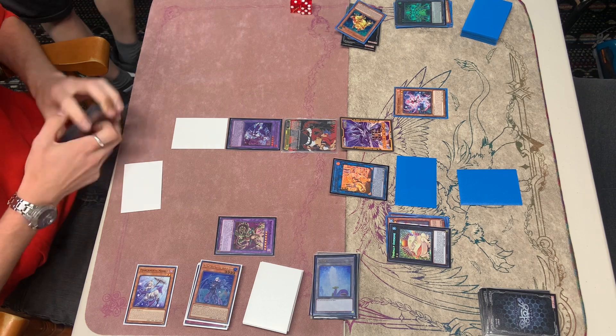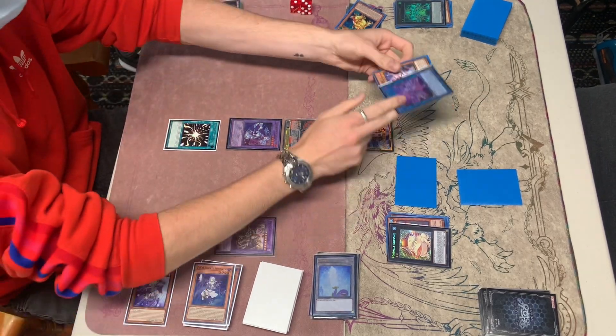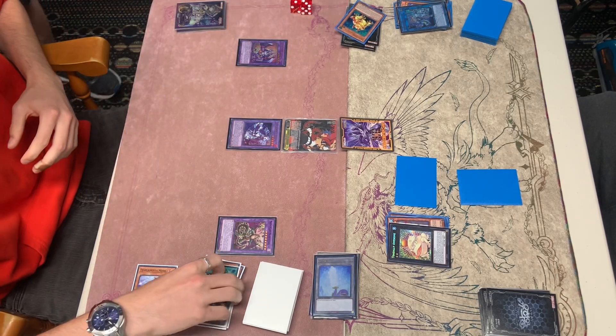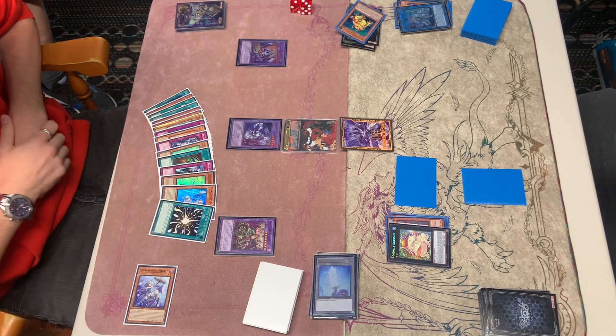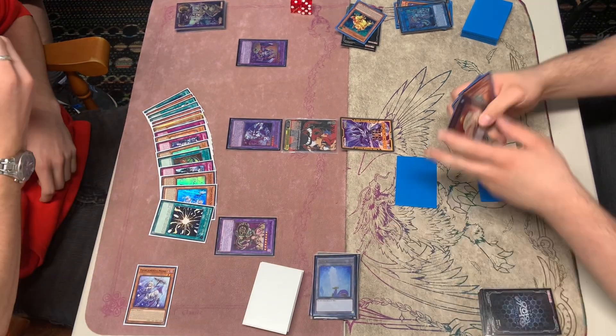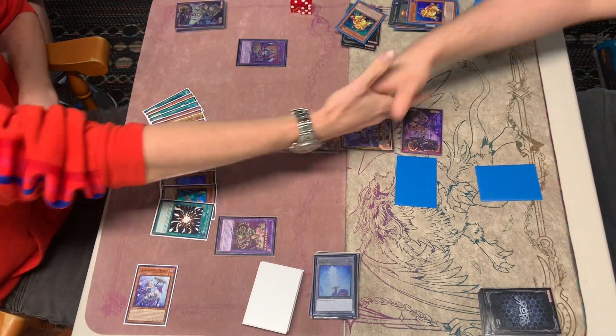He draws for turn. We're going to see him activate the Super Poly in the draw phase. Using the Shiren, the Elf, and the monster to get the Garura. Going to activate the effect. We're going to Toad Negate the Kit here. But that's unfortunately just going to be game for him. Congratulations, Angus.